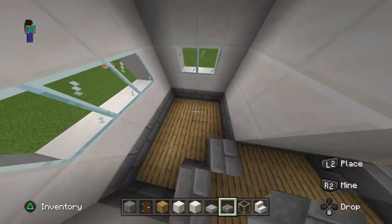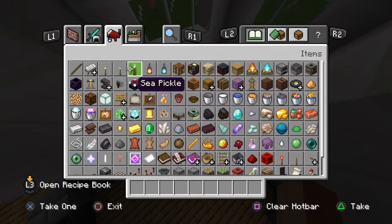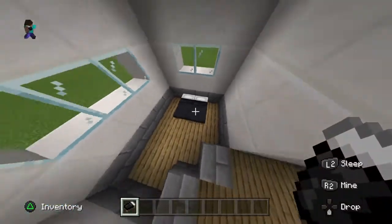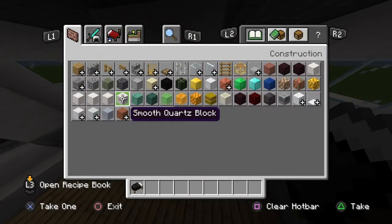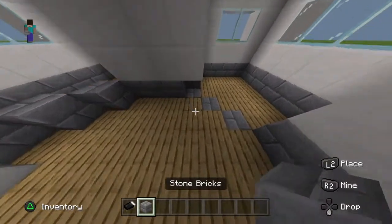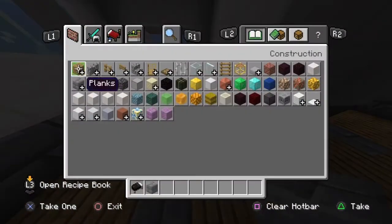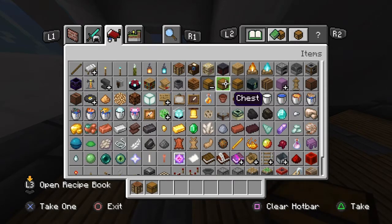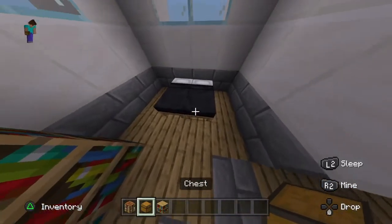Let's make this area the bedroom. We gotta go for the black bed. There we go — everything's already looking pretty good. In the bedroom we want a crafting table, a chest, and some bookshelves.